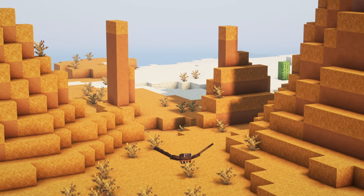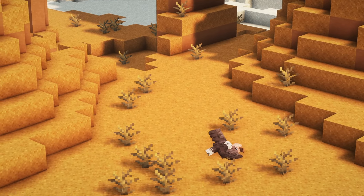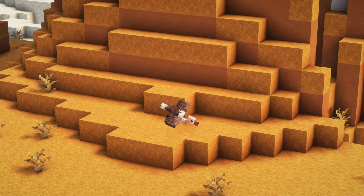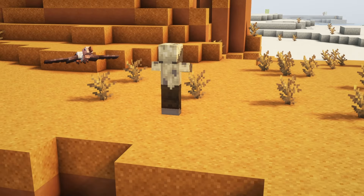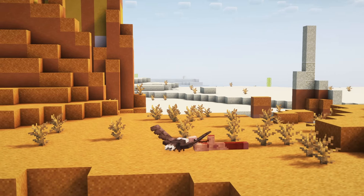Vultures will spawn naturally in savannah, desert and badlands biomes in groups of 2-4. If a rotten flesh item is nearby, vultures will swoop down and pick it up. After 30 seconds the vulture will eat the rotten flesh. If vultures currently aren't holding rotten flesh, they will attack nearby monsters that drop rotten flesh to get some.